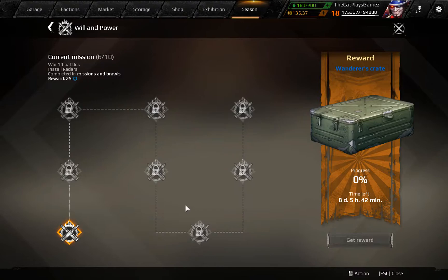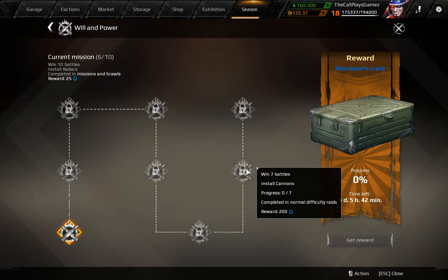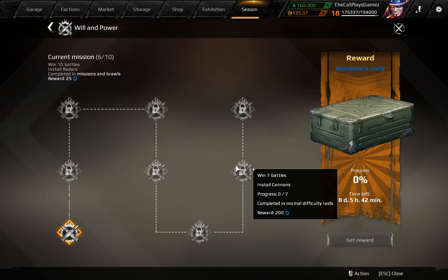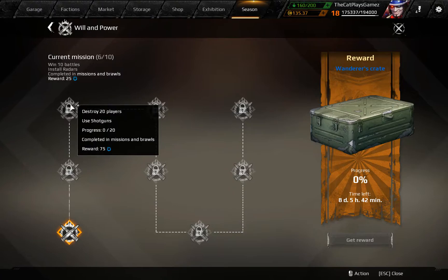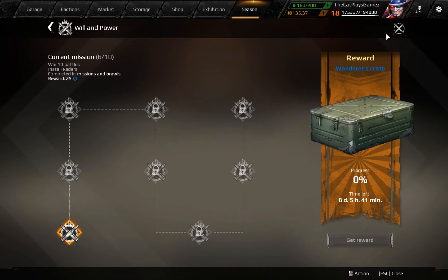I want to point out this one here — you can see normal difficulty rates. This one says install cannons. Install cannons means you have to have that part on the build; you do not have to use it, you just need it on the build. Install versus use — use shotguns to destroy 20 players means the final shot needs to be coming from a shotgun installed on your vehicle. Basically you need one shotgun and any other weapons you like; just finish them off with the shotgun and it will count for this mission.